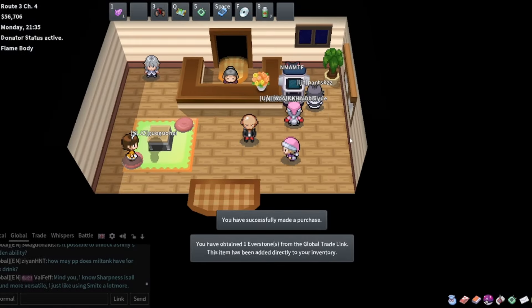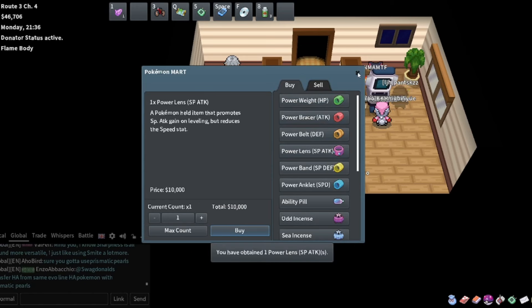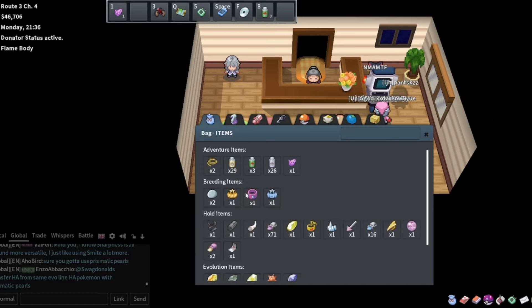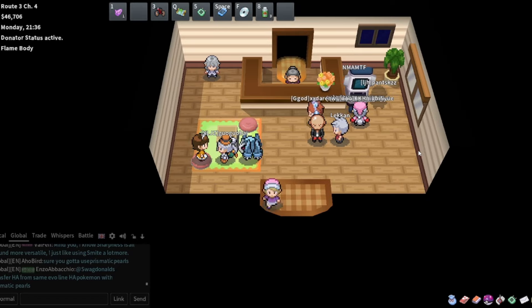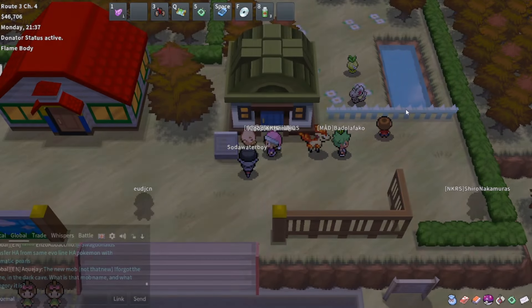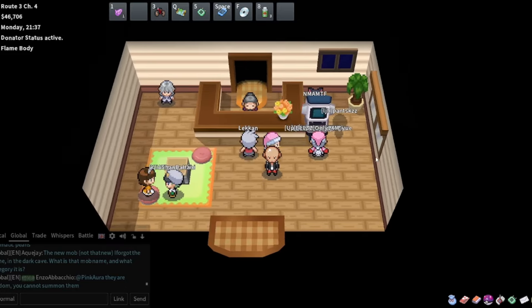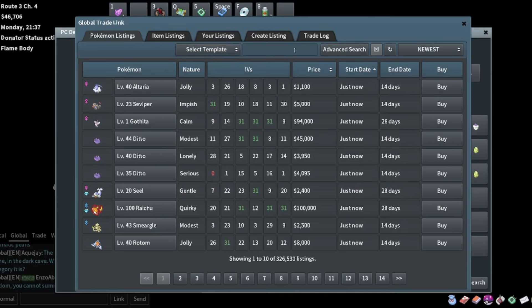We just need a special attack brace and an Everstone. Give the special attack brace to the Cyndaquil and the Everstone to the Ditto, breed these two together - we don't care about gender. That's going to be a 31 special attack modest Cyndaquil. We still have 46K so let's make one more breed.